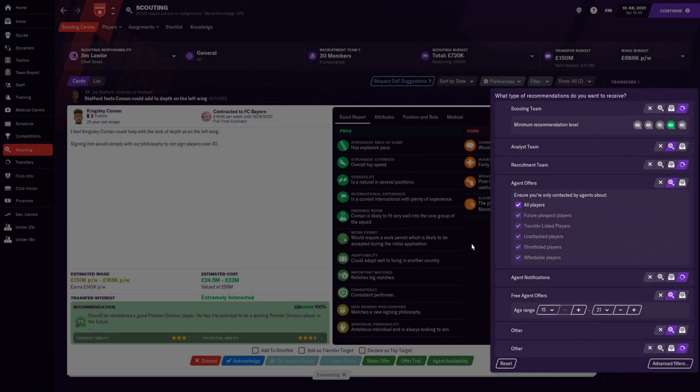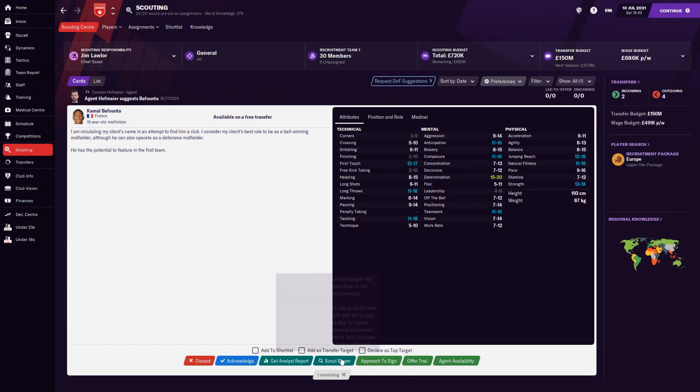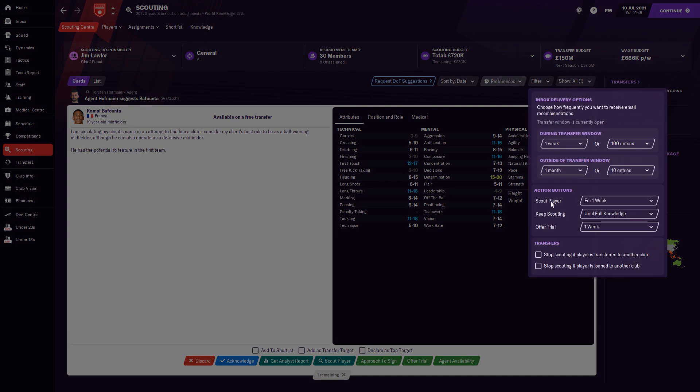Next, looking at preferences. You can change the number of entries shown during the transfer window versus outside it. During the transfer window you might want 100 entries — as many players as possible to fill gaps in your squad. Outside the transfer window maybe just 5 or 10. Also the action button: you can set scout more or scout player to full knowledge, or scout for one week. Probably just stick it on full knowledge — how long it takes depends on your scouts.